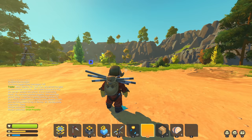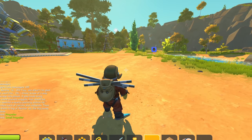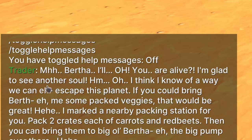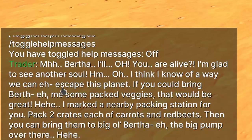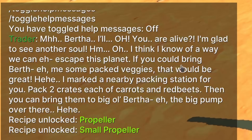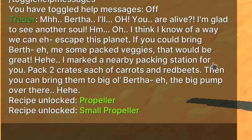We've unlocked the propeller, which is gonna be huge for our raft because the sails are not the strongest. Let's see what the trader had to say. He says: 'Bertha, you are alive? I'm glad to see another soul. I think I know of a way we can escape this planet. If you could bring Bertha and me some packed veggies that would be great. I marked the packing station for you.'